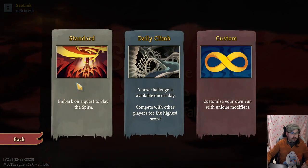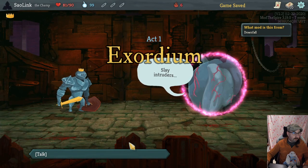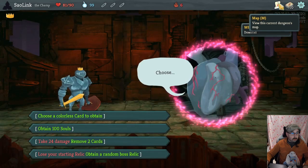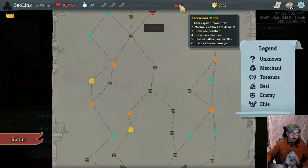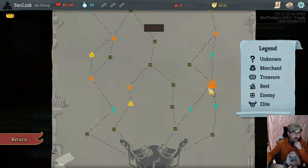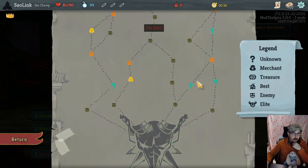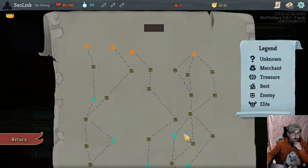We need more HP to actually scale our strength up with fatigue for fights like these. Let's do another run on Ascension 6 where all enemies are deadlier, elites more often, we heal less after boss battles, and we start each run damaged. Only one elite this floor so I think we want to get a couple of rest sites in. Be careful with picking zero cost cards early game because the boss is silent.